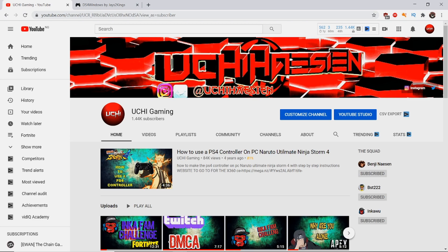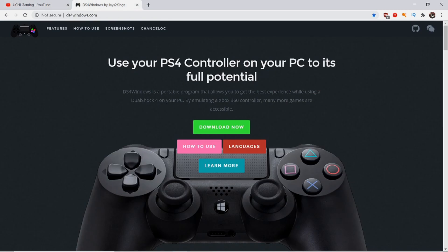You don't need Steam for anything. All you need to install is DS4 emulator. What this program does is it emulates you using an Xbox 360 controller, while in reality you're using your PS4 controller.